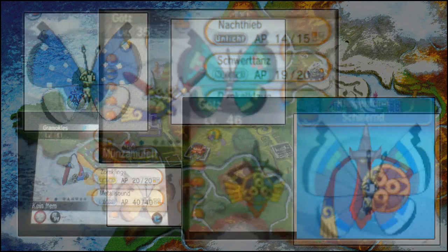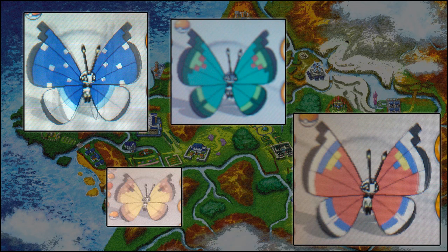After the Honedge line, we have a Shiny Vivillon — we actually have several pictures of these because there are different forms of Vivillon depending on where you are in the world. The only change for a Shiny Vivillon is that the actual body has changed from black to white, while the wings stay the same since those depend on where you live. We also have its pre-evolution, a Shiny Scatterbug, which just seems to be pure white, much like Shiny Vivillon.